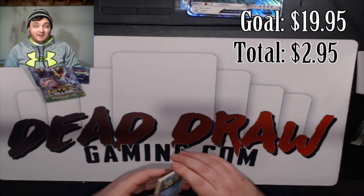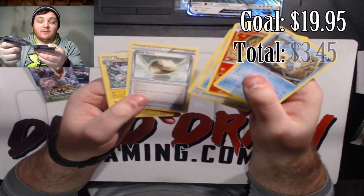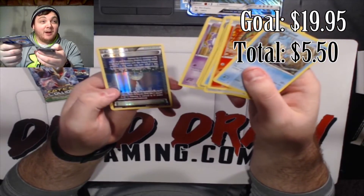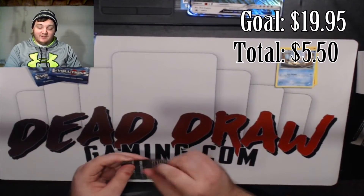This is Breakthrough anyway so we're not gonna get it. Alright, so we got Panpour, Cyndaquil, Staryu, Doduo, Floatstone, Magneton, Giovanni's Scheme, Ghastly, Reverse Parallel City, and a Bronzong. I mean, Reverse Parallels — at least it looks neat.